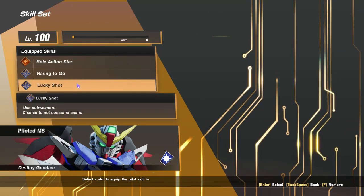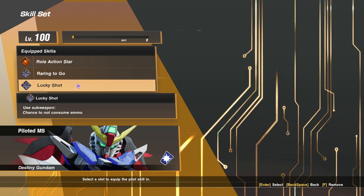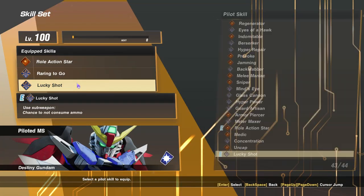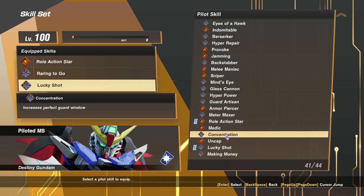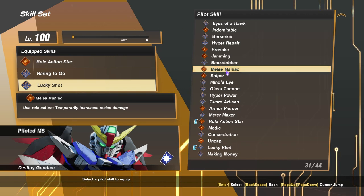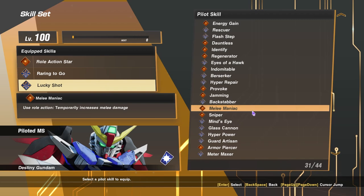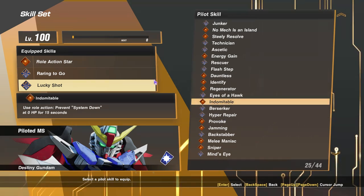And then we have lucky shot. Why am I using this one? Because for my beam cannon I only have one ammo, and I want to try that out to see if I can potentially get more rounds - it's simply to supplement that. Using the beam cannon is actually very important to continue the combo. You guys can swap that out for something like melee maniac if you want a temporary melee attack up, or if you are doing air combos you can go for that instead. But for me, I'm going to stick with lucky shot to test it out.